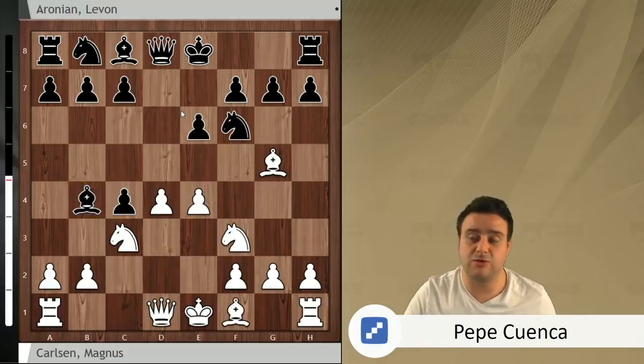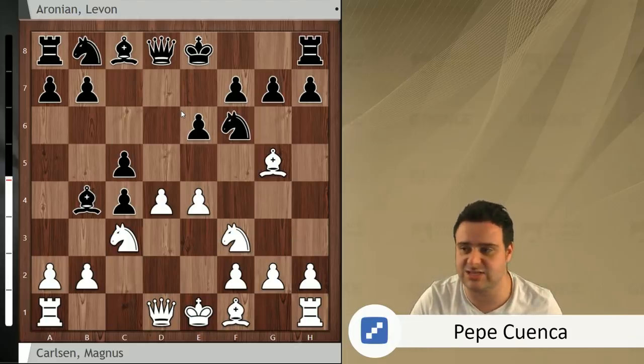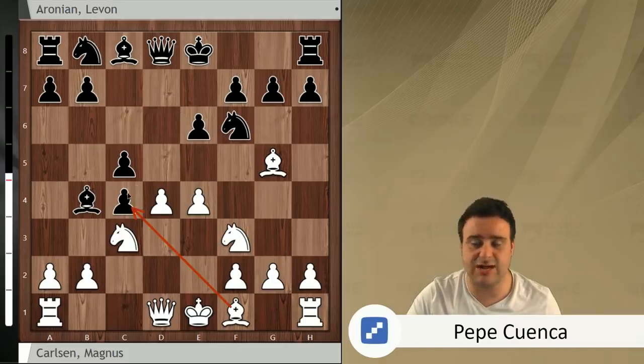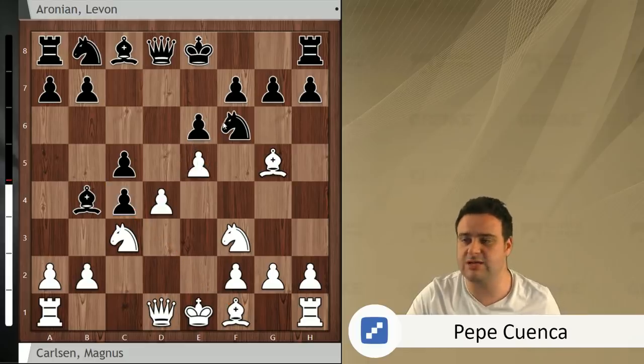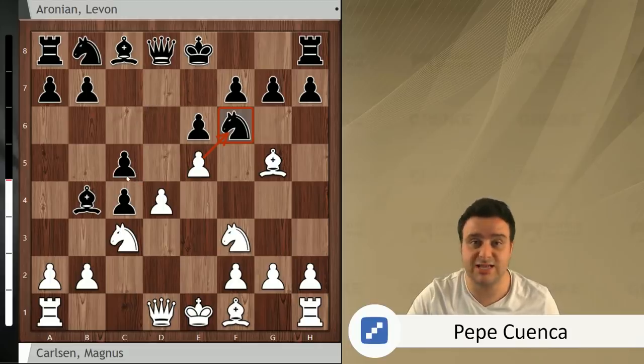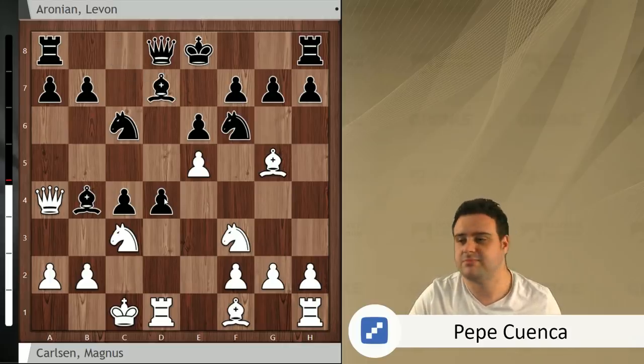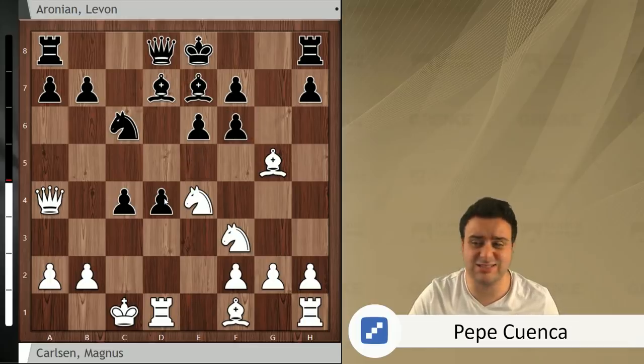Instead Magnus decides to go for the other main line: bishop g5, pinning the knight on f6, and Black plays c5, striking in the center. There are two main alternatives: you can take the pawn on c4 as Magnus Carlsen did. Also e5 looks very interesting, because we are threatening to win a piece — actually this is a piece sacrifice which is very interesting for Black. You can see this in Jan's video series on chess24. The line continues c takes e4, queen a4 check, knight c6, long castle, bishop d7, knight e4, bishop e7, e takes f6, g takes f6 — a really interesting line. Black is a piece down but has a lot of pawns in the center and White has to be really careful.